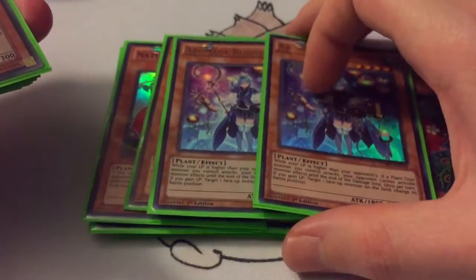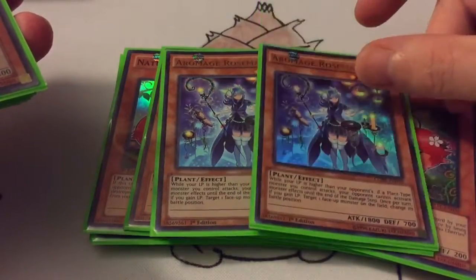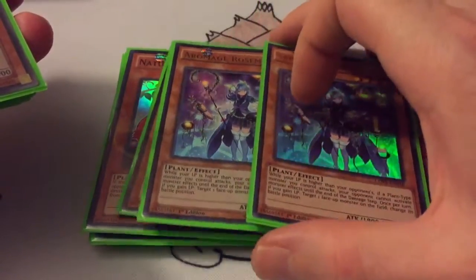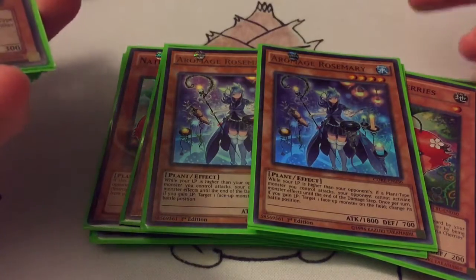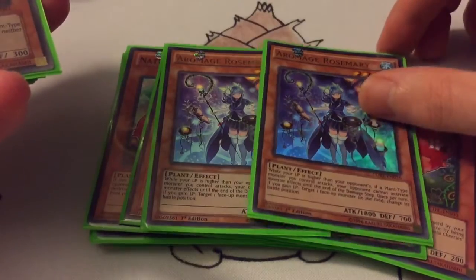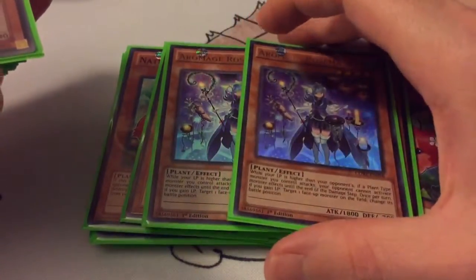Let's get on to the other stuff — two Rosemarys. Just two in here, good for changing battle position and it's your beater. Also, if you have higher life points, then if a plant destroys one of your opponent's monsters by battle, they can't activate any effects until the end of the damage step. So it's nice for crashing into flip monsters — they won't get their flip effects, so it's pretty cool.